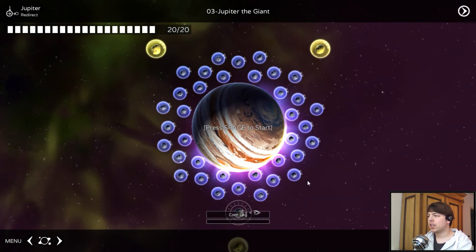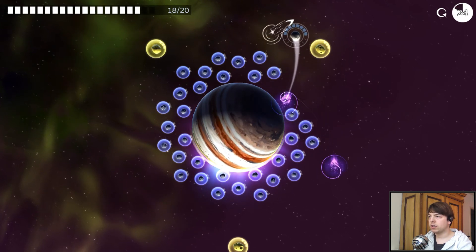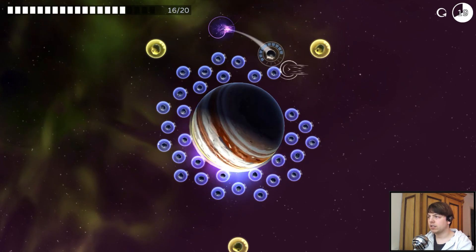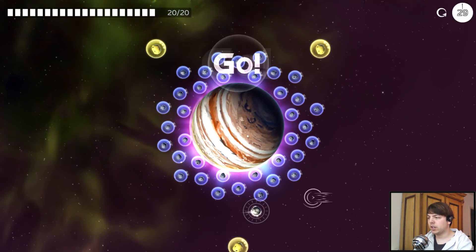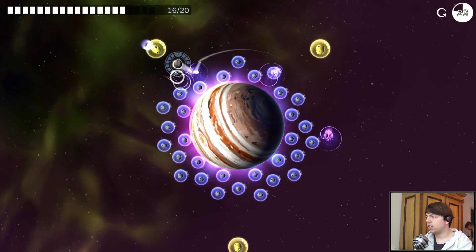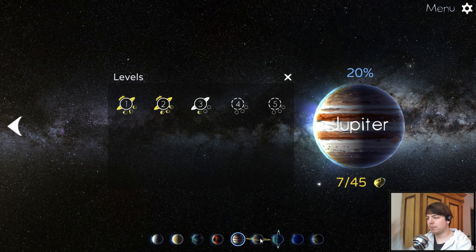There is Jupiter. The Jupiter mechanic is redirect. Basically you can place redirects on the map like this and they will redirect the moon, and they will stay there for a few seconds, so you can do something like this. That was not perfect, but you see how it works. Fairly different mechanics — every planet works very differently.